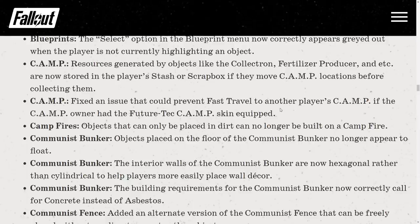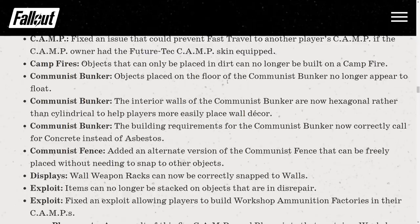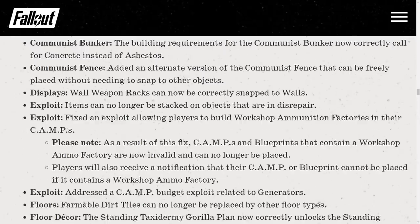Objects placed on the floor of the Communist Bunker no longer appear to float. Exploit fix: items can no longer be stuck on objects that are in disrepair. Another exploit fix: players can no longer build workshop ammunition factories in their camps — camps and blueprints containing a workshop ammo factory are now invalid and can no longer be placed. Players will receive a notification if their camp or blueprint contains one.